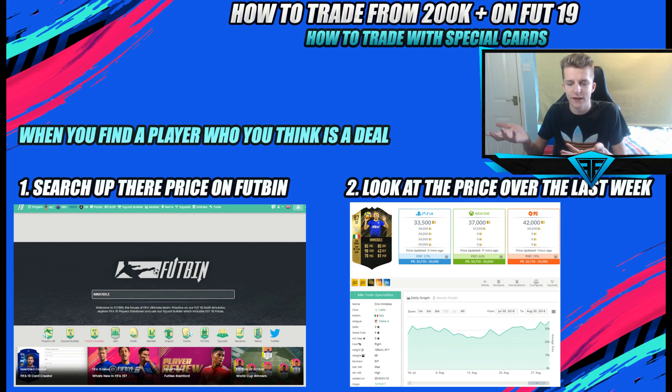When you identify a player, go to Footbin, type their name in, and check their price. For example, if you're looking at an in-form and there's one on bid for 15k, but Footbin shows the cheapest is 25k — check back one to two days. If he was only going for 13-14k before, it might be a random spike or a price fix attempt. Avoid that card. You want a player who's been 25k consistently for the last week or two. In that case, bid up to about 20-22k max, as you need to account for the 5% tax and selling time. Essentially, bid 20% under what the card is going for.